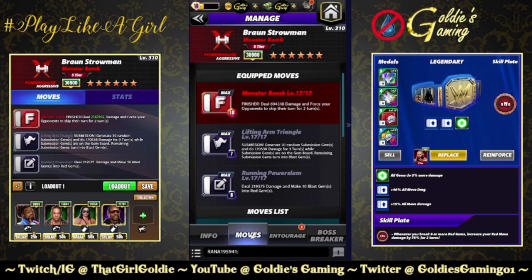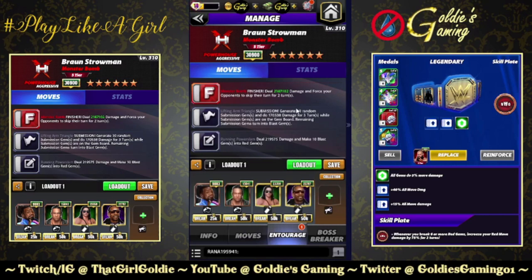The Monster Bomb finisher is 10 MP: deal 694,318 damage and force your opponents to skip their turn for two turns. Black one, the Lifting Arm Triangle, 7 MP: generate 30 random submission gems and do 170,538 damage for three turns while submission gems are on the board; remaining submission gems turn into blast gems. Black two, the Running Power Slam, 8 MP: deal 219,575 damage and make 10 blast gems into red gems. So we're using the blasts from the sub to load the finisher. The finisher stuns the opponent — we'll need to hit some black gems when destroying those blasts, but we have a turn or two to swipe.